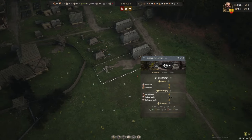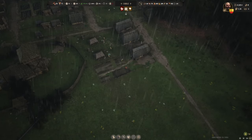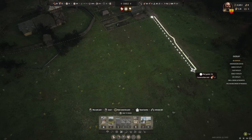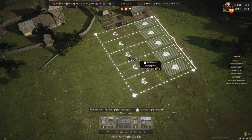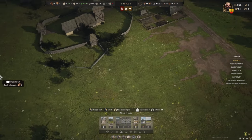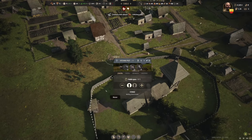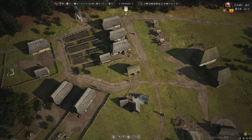Get a couple more houses going here — let's see what we got. We'll do three houses, that'll give us a little bit bigger yards. Okay, let's jump back over to Hayward, see how it's doing.